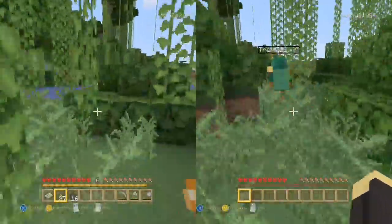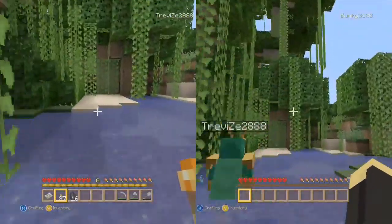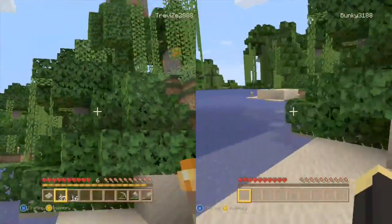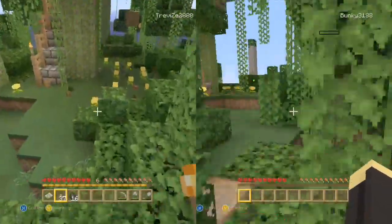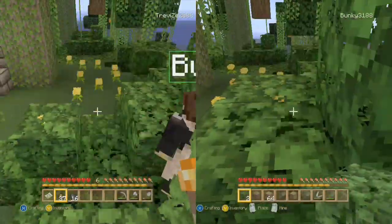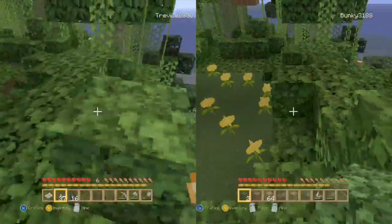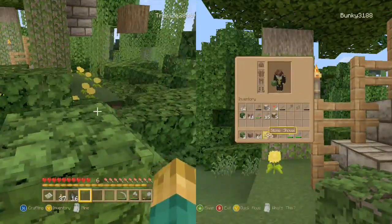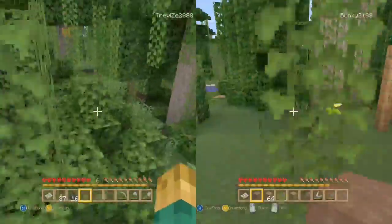I'm not entirely sure as to what we're doing here. I think we're just going to find something. I can't really remember, I think we're just exploring and stuff. But yeah, we've managed to... Oh, I know what it was. Bunky had a bit of an accident and fell down. So I was guiding her back to base camp so she could pick up all her stuff and everything. Might have stepped off the side of her treehouse there. Happens to the best of us.